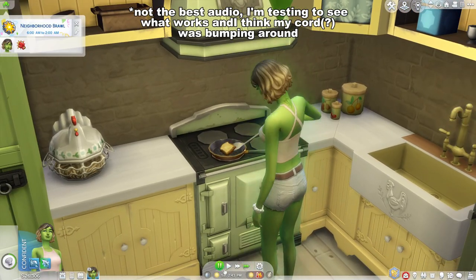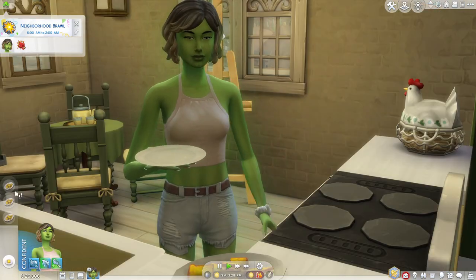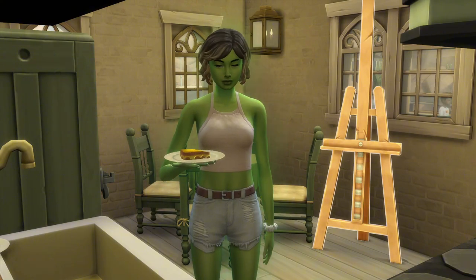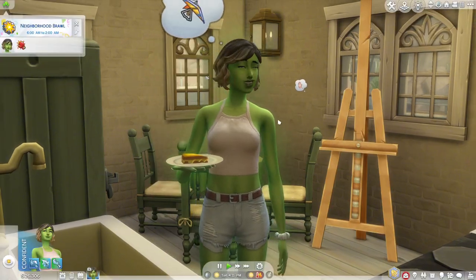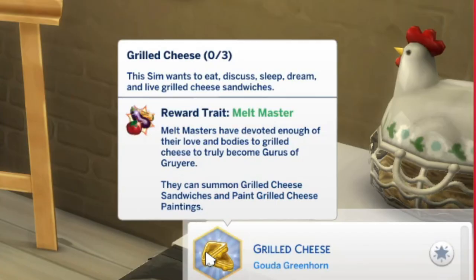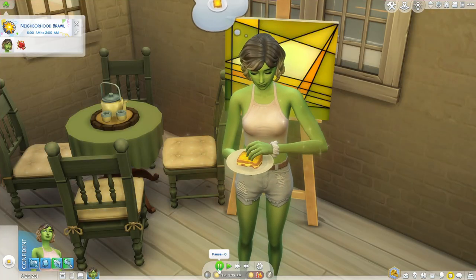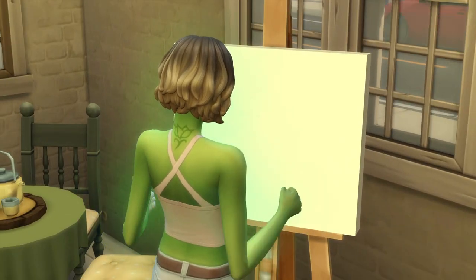There is a hidden aspiration in The Sims 4. To unlock it, you want to cook at least four servings of a grilled cheese sandwich and have your sim eat it three times in a row. You'll get a pop-up saying your sim unlocked the hidden grilled cheese aspiration. Once you complete it, you get the Melt Master reward trait that lets you summon grilled cheese and paint grilled cheese paintings on the easel.